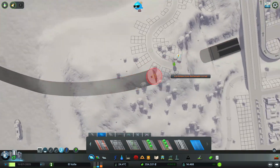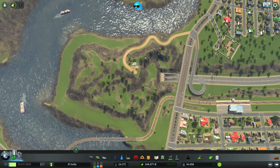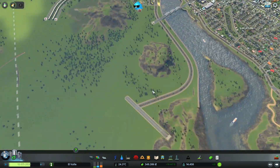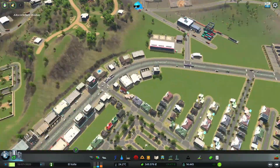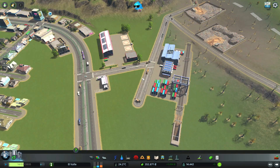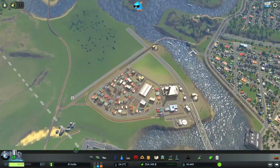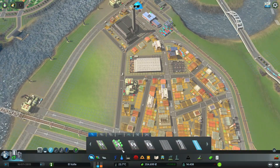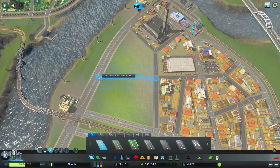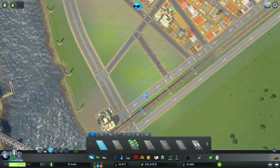Había olvidado sacarle esta conexión, así que vamos a unirla. Aquí ya puede estar disponible esa carretera. Mira, puedes ver que los vehículos están saliendo y están repartiendo la mercancía — eso es genial. Vamos a ir sacando más carreteras aquí porque la demanda de industria está aumentando.